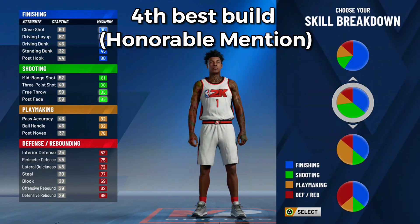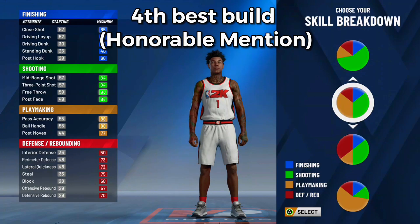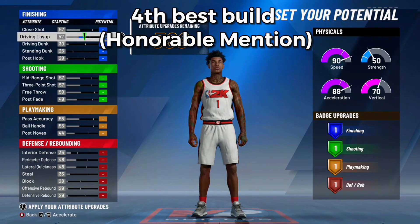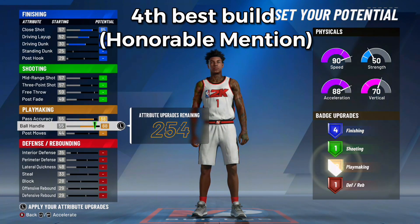Fourth best — the honorable mention — is the Playmaking Shot Creator. With the playmaking shot creator, you go with the playmaking pie chart and the shooting pie chart. So you're going down to green and yellow — shooting and playmaking — and then you go with the quickest pie chart. You can do that for almost everything except one build. Off the rip, you're upgrading your shooting, your finishing, your ball handling — that's the immediate thing.